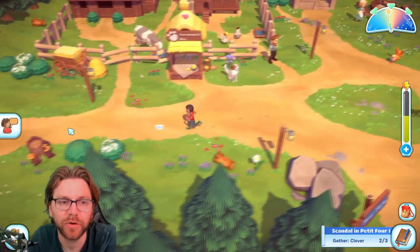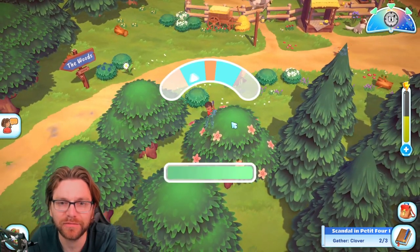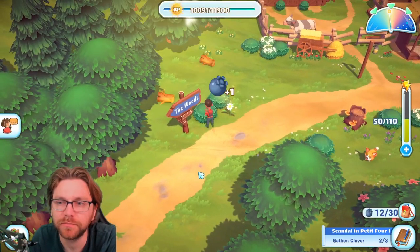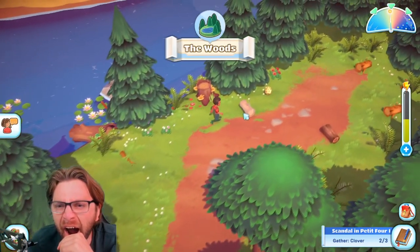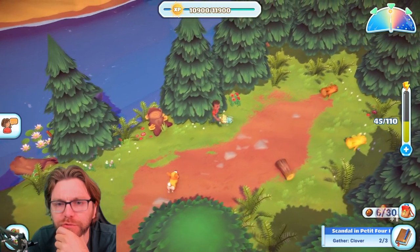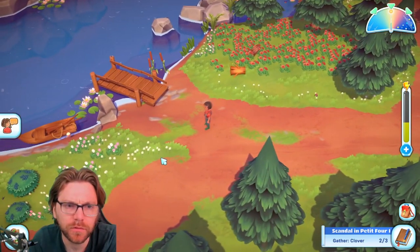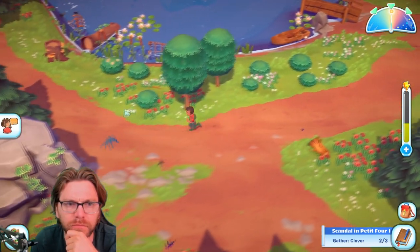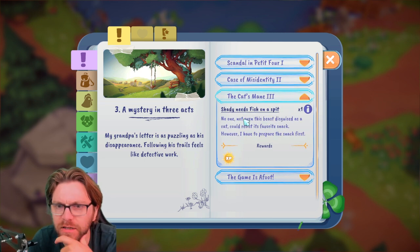Now we've teamed up, we just need to get stuff until tomorrow. I've used up all the potential for the clovers. Maybe the woods have been restocked. Mushrooms restocked! What's happening with Shady? We've done that — we now need bass. Shiny needs fish on a spit. We don't have a fishing license here, do we? We have a fishing license nowhere — we need to go home and fish for bass.